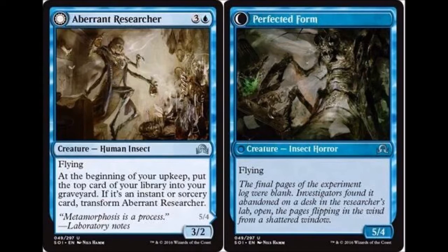Our first card is a flip card and it is Aberrant Researcher. He is three colorless and a blue for a 3/2 flying human insect — that's an awkward combination. At the beginning of your upkeep, put the top card of your library into your graveyard. If it's an instant or sorcery card, transform Aberrant Researcher. When he transforms he turns into a 5/4 with flying called Perfected Form.